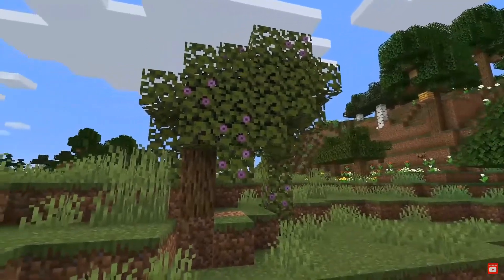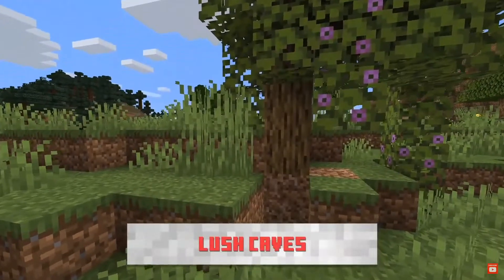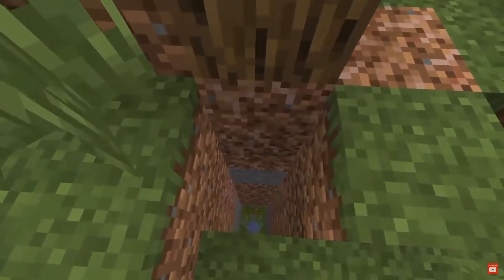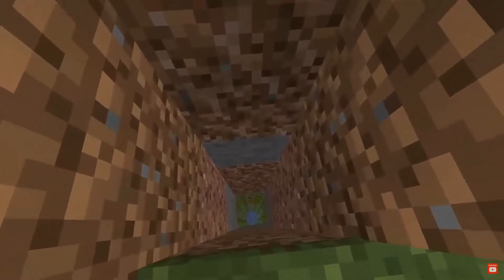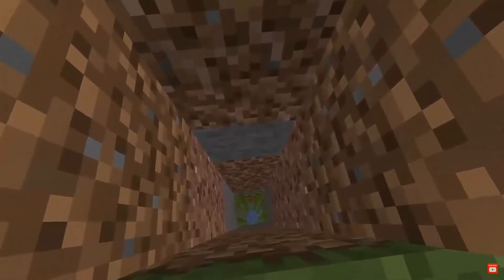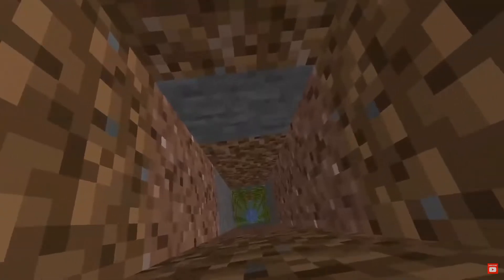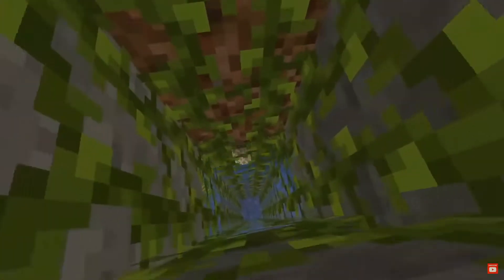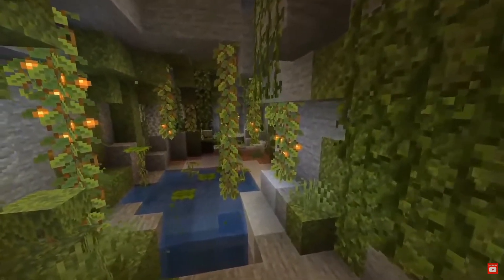A couple of the officially unnamed blocks we saw in the lush caves — the first being the azalea roots underneath these azalea trees. No mention, by the way, of whether the azalea tree will have a different wood — it kind of looks like oak to me. But yeah, a subtle, rooty soil block, a kind of subtle variation on a dirt block, handy for terraforming. They'll be extending underneath these azalea trees. I don't know if there'll be a crafting recipe for that or if we'll have to generate it, kind of the same way you can do with podzol around the two-by-two spruce trees.